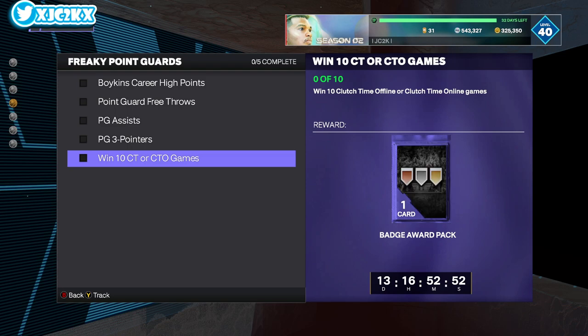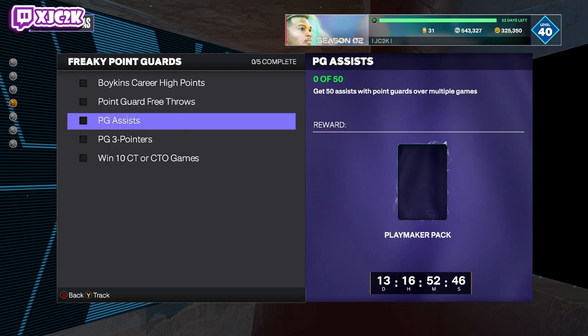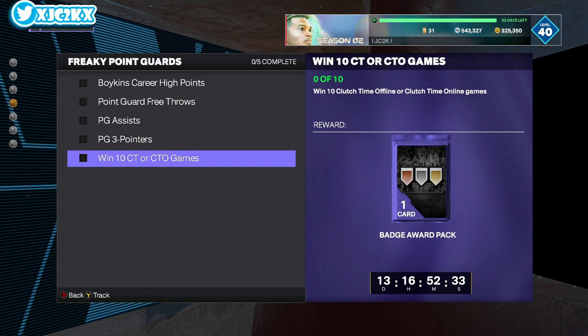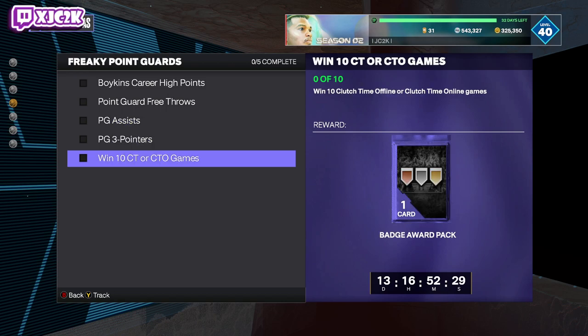That actually might align pretty well with the challenge to win 10 clutch time or clutch time offline games. You could get the 36 points with a point guard also in a clutch time game, especially if you're on a lower difficulty. So this could be a really rewarding challenge to complete. You also have 23-pointers with point guards over multiple games and 50 assists with point guards over multiple games — those can be completed in the same games you're already playing.